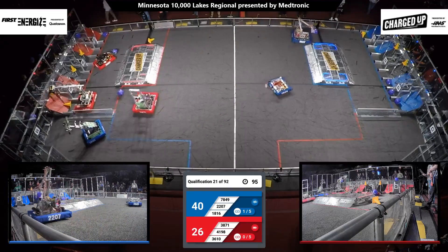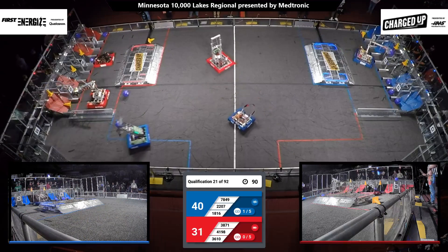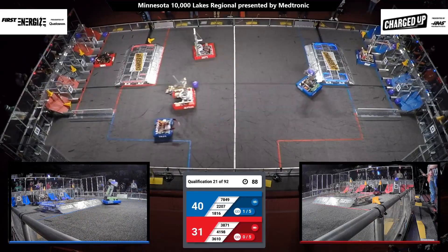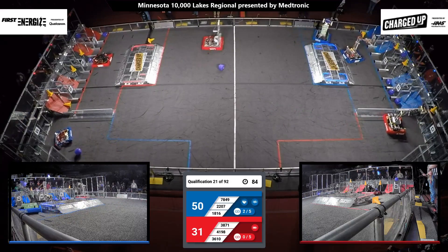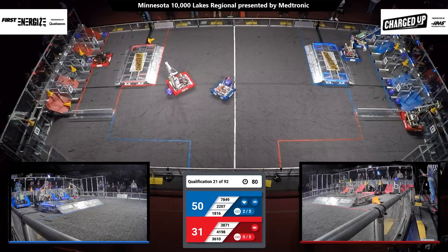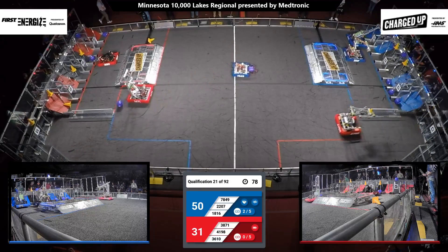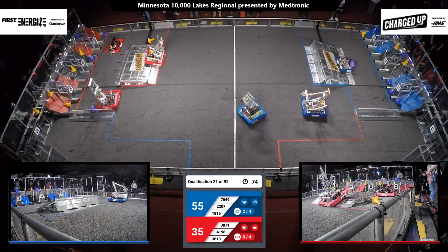Blue Alliance, 18-16. That's the Green Machine — they have a cube now, racing across the field to their community. Red Alliance, 36-10, concentrating on scoring that cube in the bottom row. And they do.